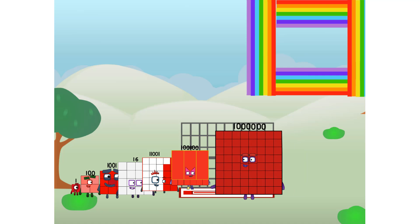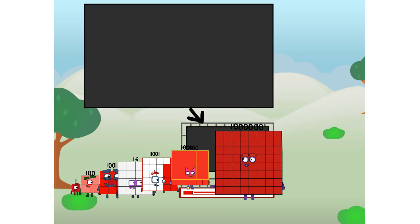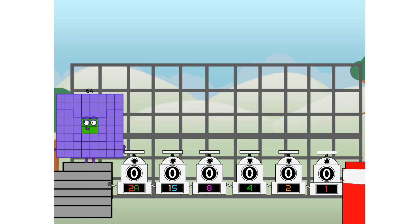There you are! This way. I've got so much to show you. I am one million, and I can be a strong square, a chess board, a super rectangle, one thousand octoblox, or even a super cube. But today, I want to show you a little trick I call binary boosters — using the power of doubles to send any number flying.